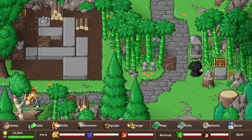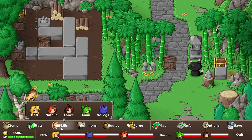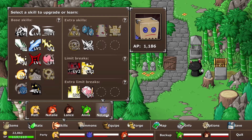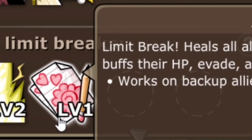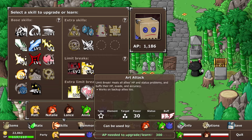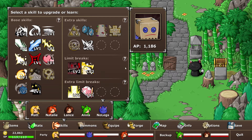Before we started I went back to the library and picked up a skill that a person gives you after you finish the library, and I put it on No Legs. It is the Art Attack — heals allies' HP and status problems, and buffs their HP, evading, and accuracy. Heals allies' HP and status problems is great, fantastic. The part I noticed was the buffs.